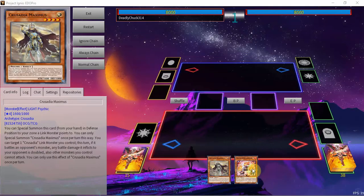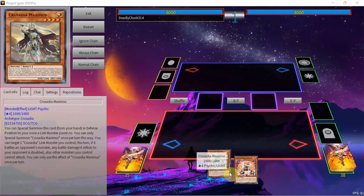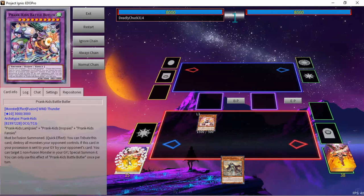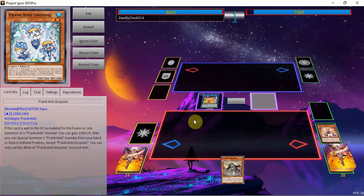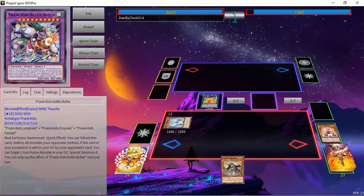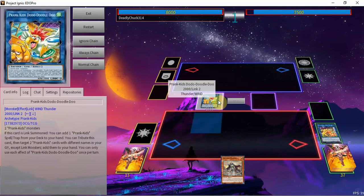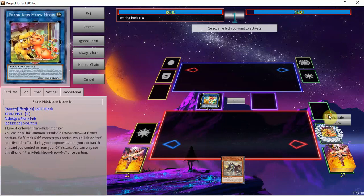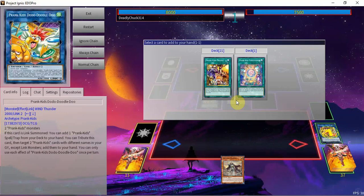Now for the combo tutorial: any Crusadia plus any Prank-Kid. You'll end with Infinite Negates plus an extra draw plus both combo cards back in hand. We start by normal summoning our Prank-Kid, going into Meow Meow, then we have Lamp and use it to grab Drop, since we don't necessarily need Fancies — we don't need to load up the graveyard. Then we go into Doodle Bird, triggering Drop as Chain Link 1 and Doodle Bird as Chain Link 2.